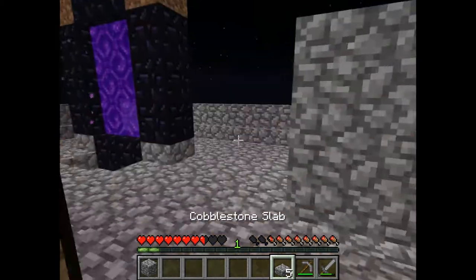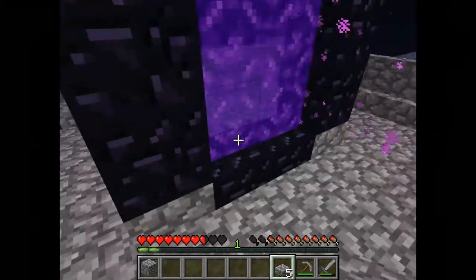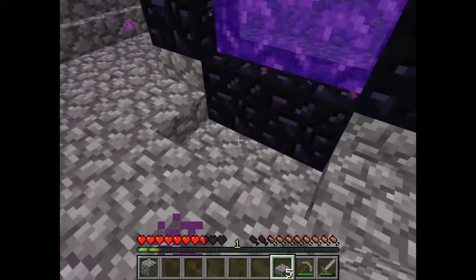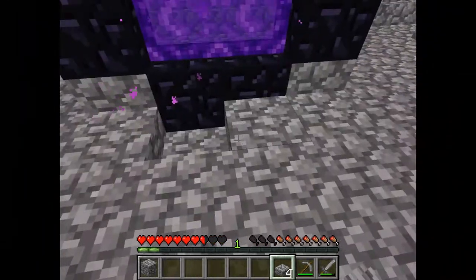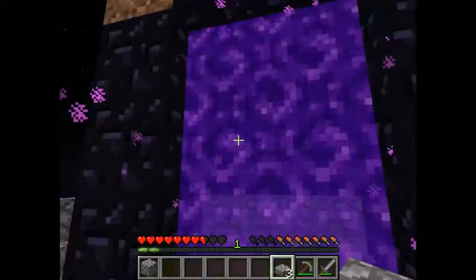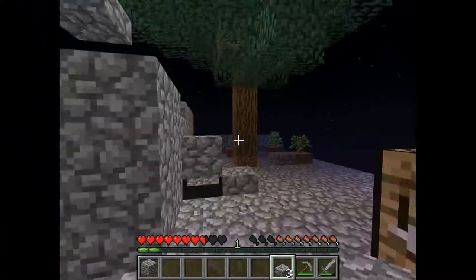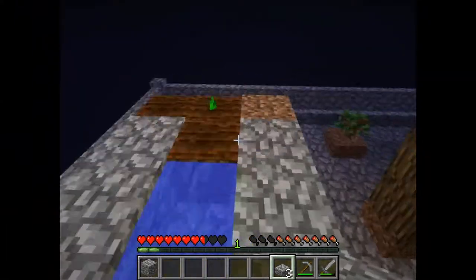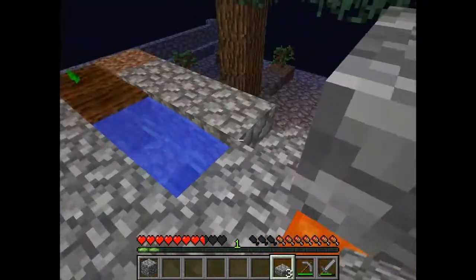I had to put a water source down here on the side to get beneath the island and place a block down the obsidian, so I could place the lava. I'll leave the blocks there for now in case the nether portal burns again - I can relight it with my lava.